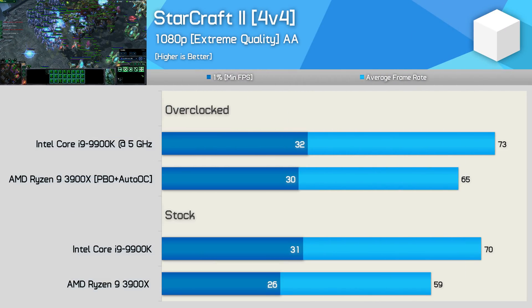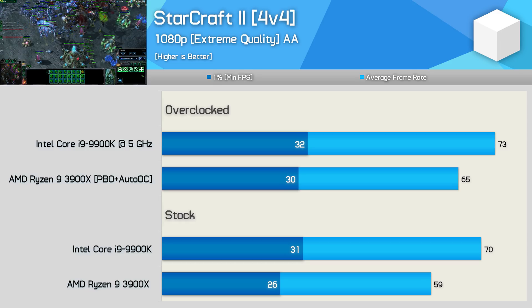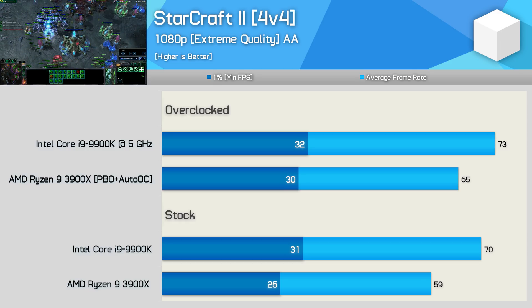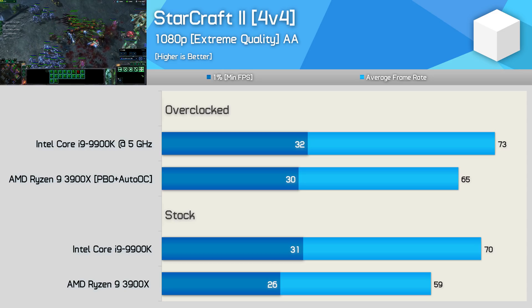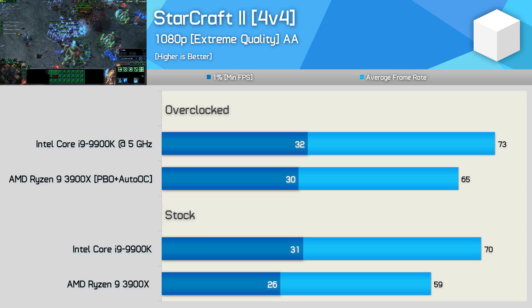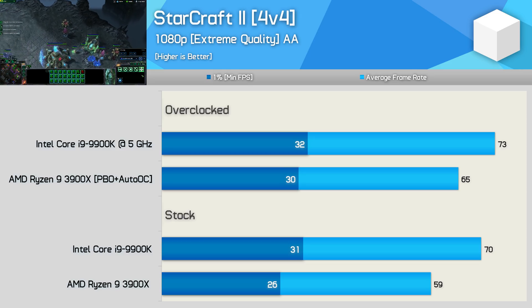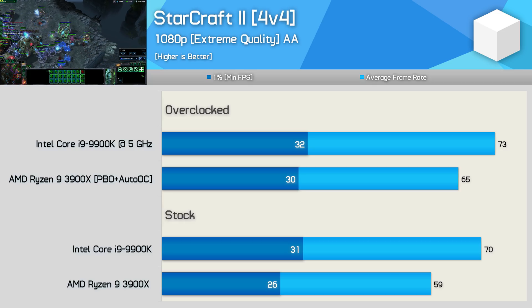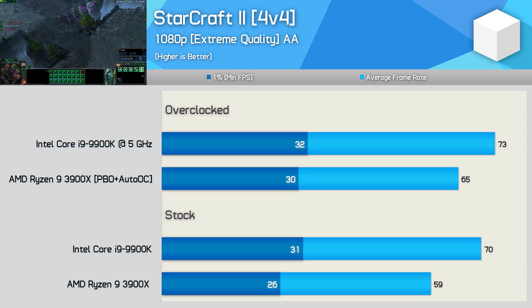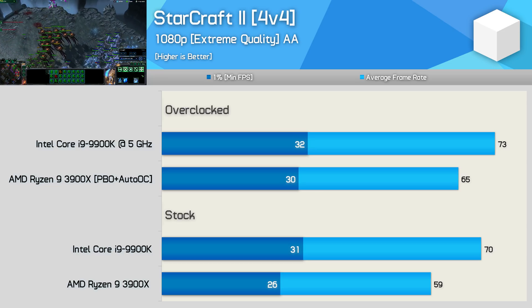StarCraft II has been heavily requested for this comparison. This is the first time I've really benchmarked this game in a worst-case scenario. Previous benchmarks were based on 2v2 gameplay, but Ryzen really struggles with the bigger 4v4 matches when all teams are maxed out. Unfortunately for AMD, the 9900K is up to 19% faster out-of-the-box when comparing the average frame rate. With both CPUs overclocked, the 9900K was still 12% faster. That said, they did have similar 1% low performance, so the difference wasn't that easy to spot.